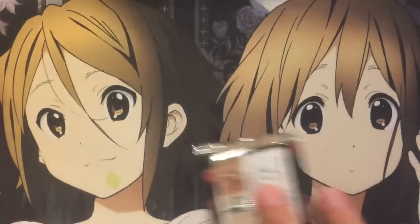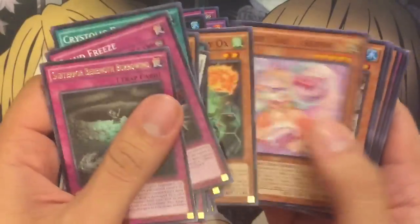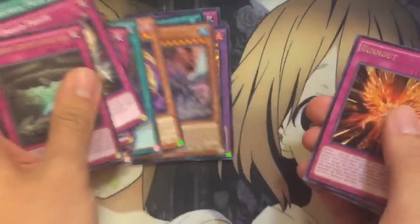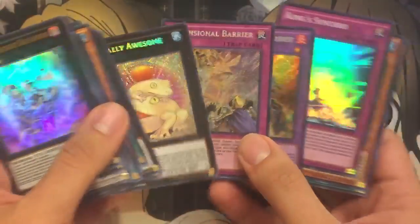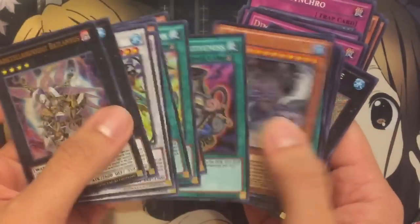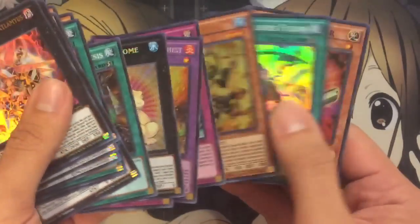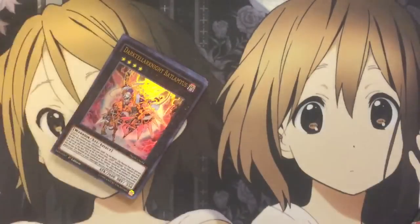We gotta do a recap. We got the majority of the supers. We have three secrets from one box — that is incredible, I am shocked. Because with these new sets, one holo per box, you usually get two secrets and four Ultras — I did get four Ultras, so that's set. But we pulled three secrets, and that's pretty amazing. You can see all the holo recap. Totally Awesome hit us right at the end, and we got the Dimensional Barrier — we pulled the two best secrets. Anyway, that was a great box. I'm glad I got to film it to show you guys. Please don't forget to like and subscribe, and Kiera Twigg out.